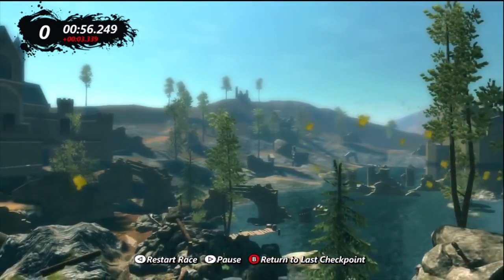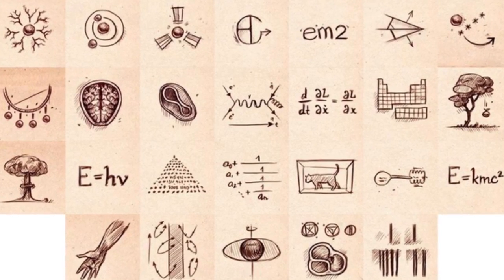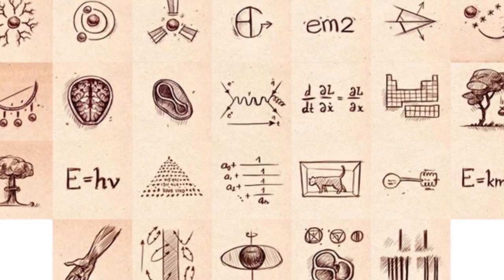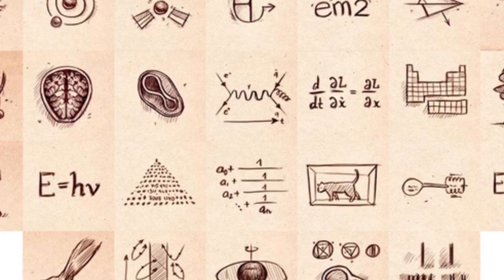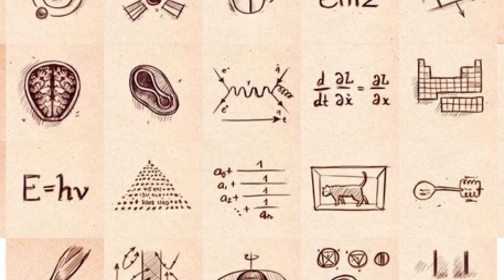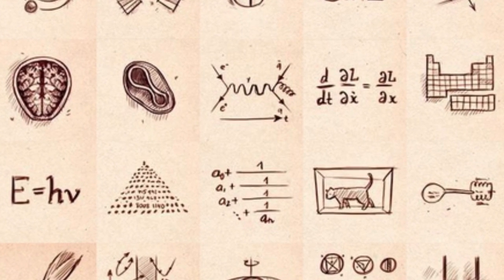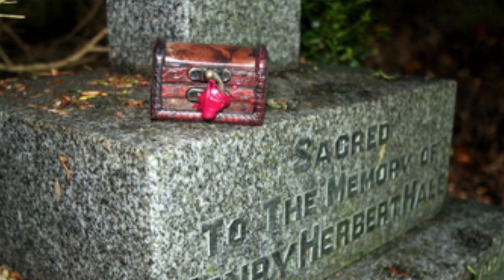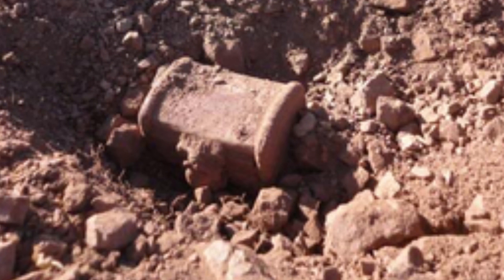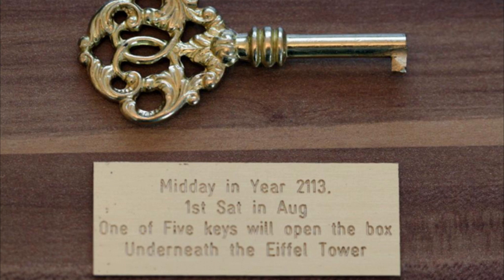Stick with me on this one, it's only going to get weirder from here. The Morse code led to a website which very gradually fed out a series of images before asking users to type in a passphrase. It eventually transpired there were 26 of these images, one for each letter of the alphabet. Once that cipher was cracked, the passphrase was quickly discovered and entered, and this, believe it or not, is where things really started to get strange. The website spat out four sets of coordinates in different places across the world: Sydney, Helsinki, San Francisco, and Bath, to be precise. By visiting these locations and digging up little boxes, puzzle solvers recovered four keys, each with a plaque saying that one of the five keys will open the box underneath the Eiffel Tower at midnight on the first Saturday in August in — wait for it — 2113.